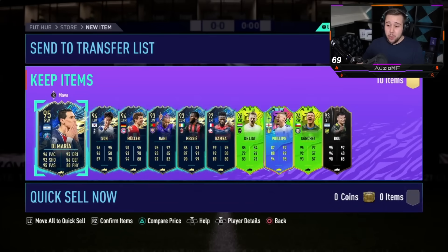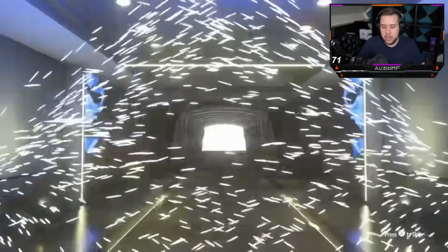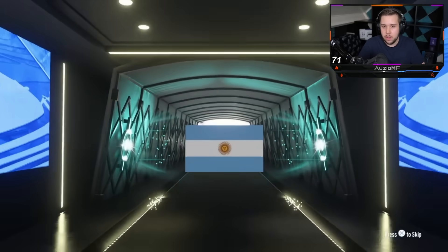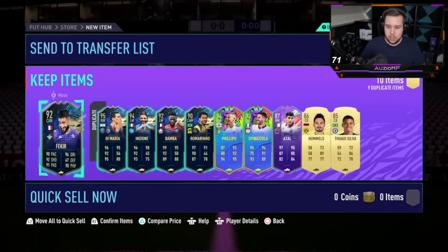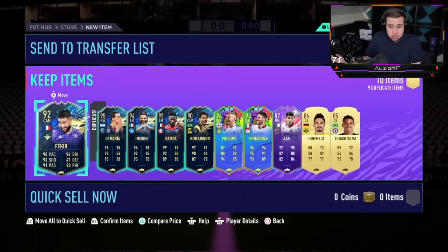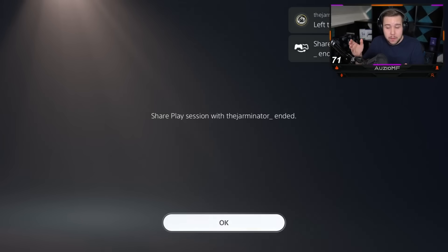Son, De Ligt, Phillips, Sanchez — we've seen every single one of these players in the 85 plus times 10, so I really can't put this as a W. But here's a good comparison: this 85 plus times 10 gives us Argentina — Di Maria, the exact same person we saw in the 92 plus. We get Phillips, Spinazola, Bamba, Insigne, and Di Maria. For an 85 plus, that's a W.